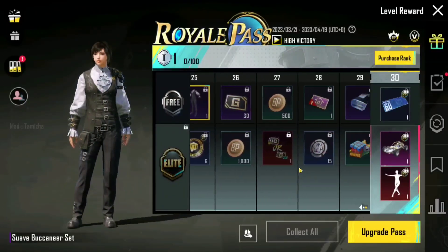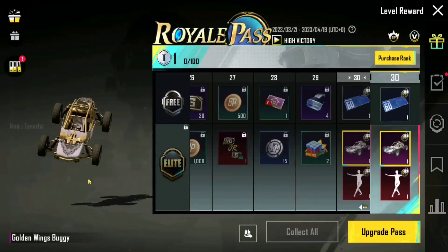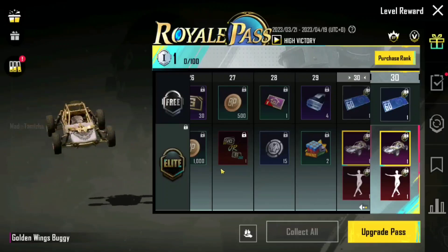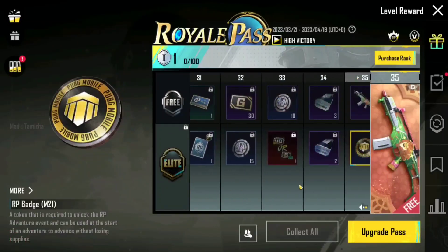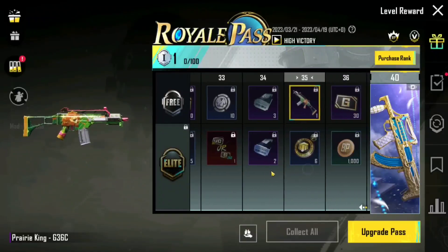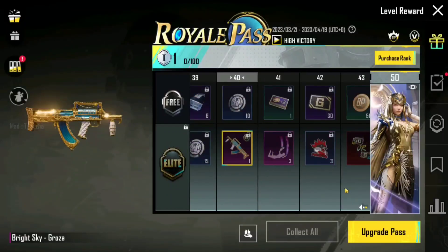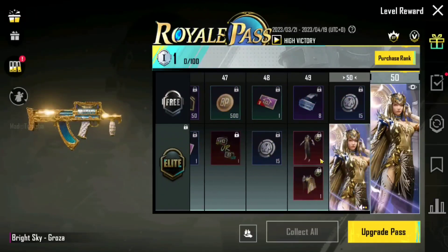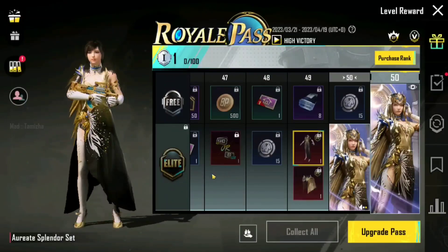But if you want to go further, you will find a new skin which will be very good because it is golden and white. And you will see the emote. I can say that this emote is very good. This is one of the favorites — this is the J3 grocer skin, and the grocer skin is very good in this Royal Pass.